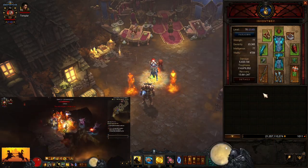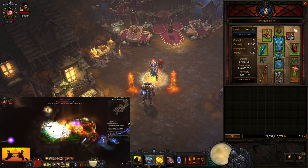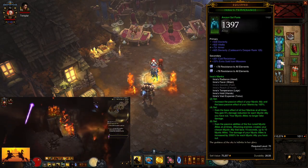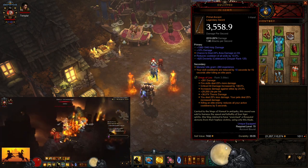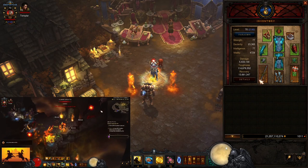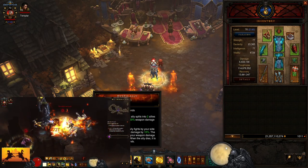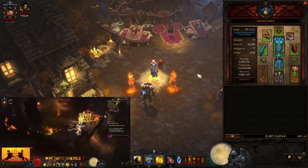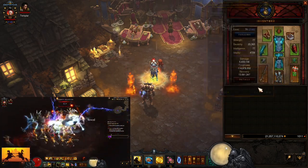This build is much the same as our solo pushing build, with the exception that instead of wearing Endless Walk — Traveler's Pledge and Compass Rose — we are using a Squirt's Necklace and wearing Focus and Restraint. For our weapons, we're using an Ingeom, because after we kill an Elite our cooldowns are reduced by 10 seconds for 15 seconds after killing that Elite. This keeps Mystic Ally off cooldown much more frequently, and since we don't have Convention of Elements, we need it up as often as possible — popping it right after getting our Focus and Restraint buff.